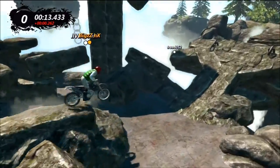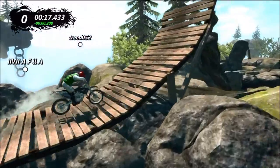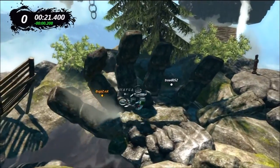For this first part, what you want to do is just keep your rider leaned back just a little bit to make it over this. And this will be the one tricky part in this level, which I got very lucky with as you can see.